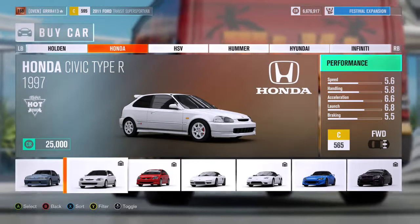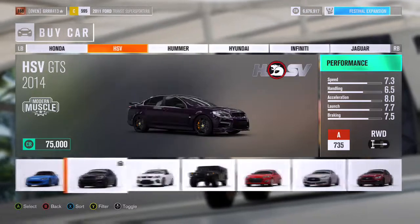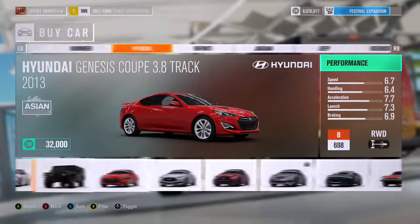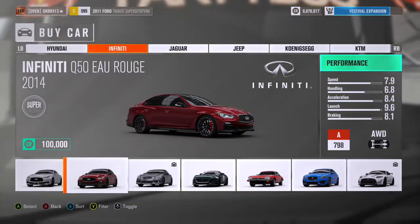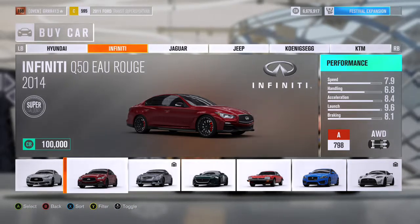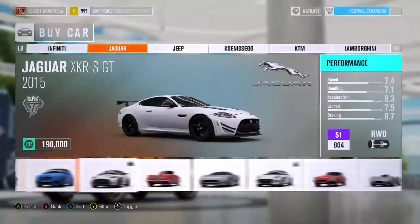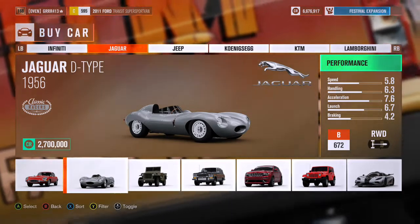That Honda Civic is actually probably one of my favorite drift cars I've built in this game so far. The Infiniti Q60 — if you don't know what this car is, it's essentially an Infiniti rebranded GTR. It's gorgeous looking and fast as hell. This other car — rumor has it this is the fastest car in the game. I'll probably test it and do comparisons with other fast cars like the Koenigsegg and stuff like that.